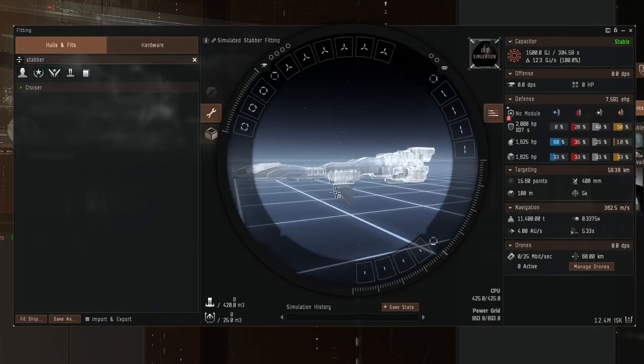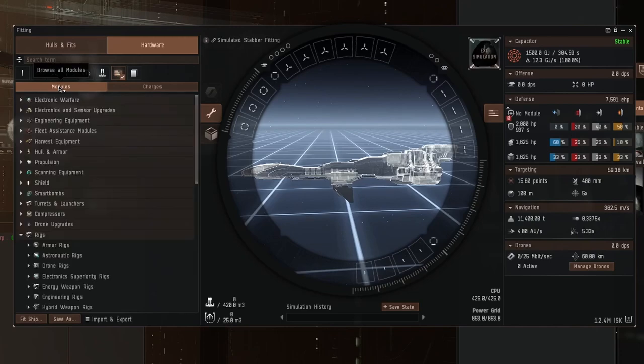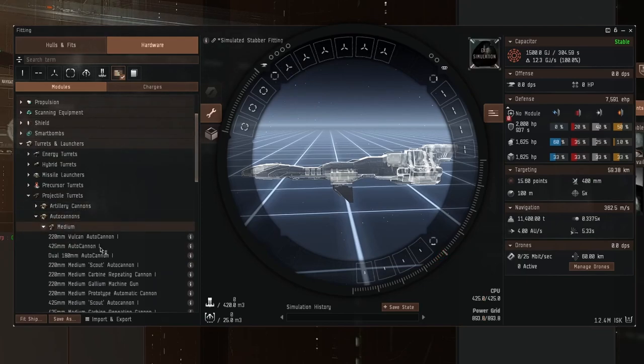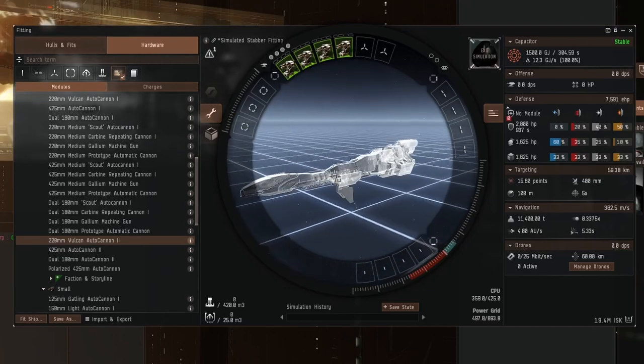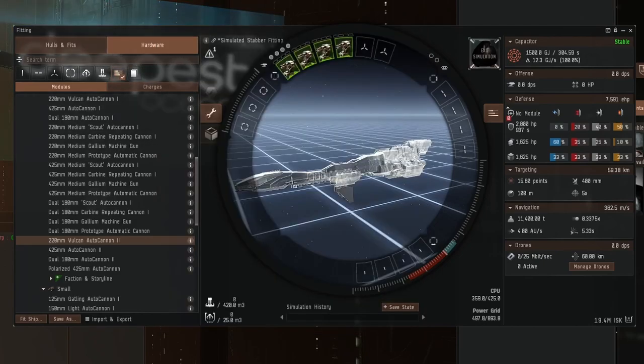I think we're going to go fast with autocannons and get right up in things' faces. Going to hardware modules, turrets and launchers — not artillery, autocannons, medium autocannons. You can try fitting 425mm autocannons, but they need quite a lot of fitting space and you end up using rigs and low slots just to fit them. If you fit 220mm instead, you can use those rigs and slots to bump up damage, and it actually ends up doing more damage than the 425s. Bigger is not always better. We'll go with 220mm autocannon IIs — keeping this alpha-friendly, as alphas can use Tech 2 medium weapons.